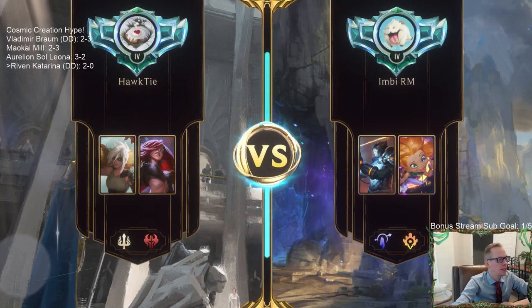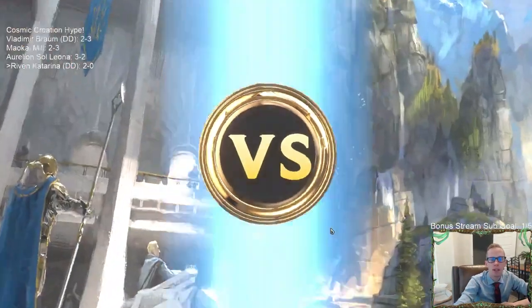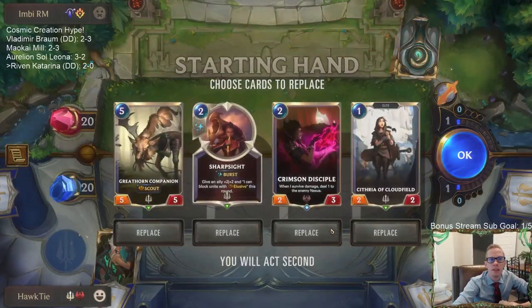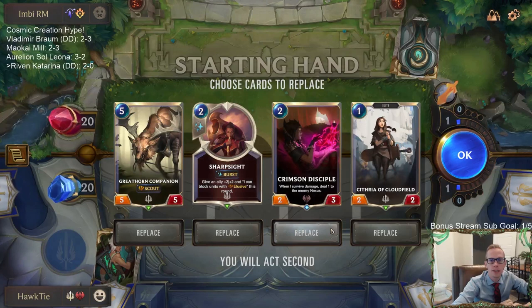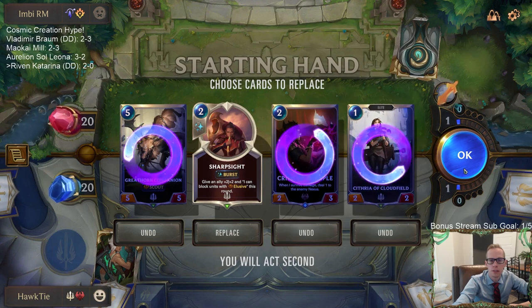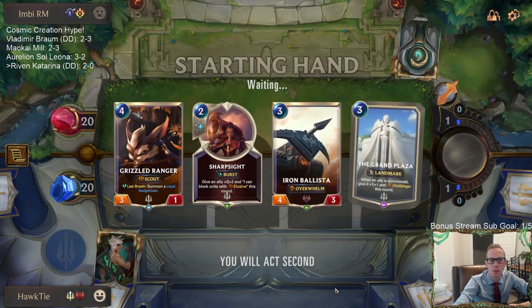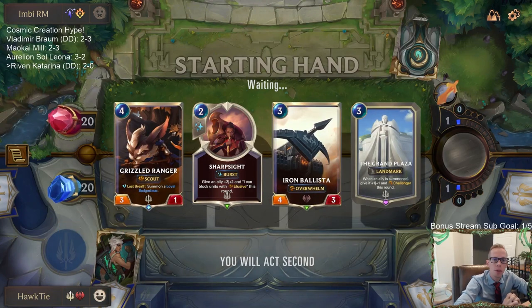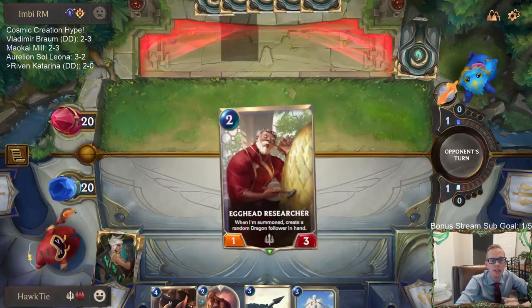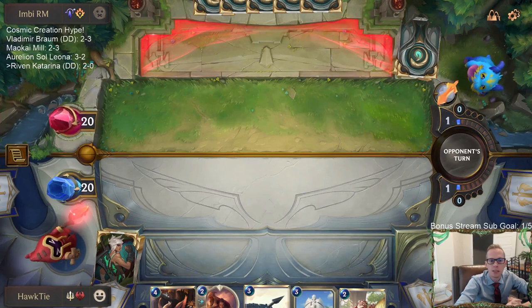Yeah, link to the deck right there and you can copy the code from there. Looks like we're playing against the same kind of deck again. We want the same kind of cards — all those cards are just kind of interchangeable. Grand Plaza — there we go. We want our champions, we want Grand Plaza. I don't have a one or two drop, but we are like a control deck, basically.